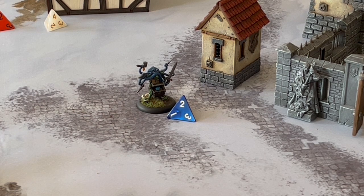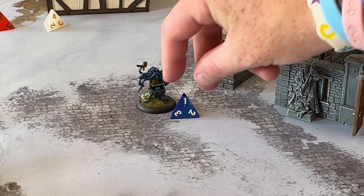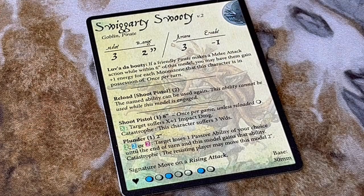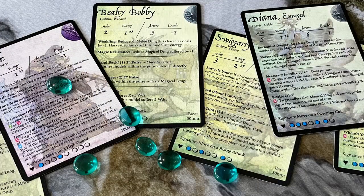If the character is in base contact with a moonstone and not currently engaged with an enemy, they can harvest it. The moonstones are represented by d4s scattered around the table — the topmost number of the d4 represents how far down the moonstone is buried. A character in base contact can spend one energy to reduce the depth by one; if the depth is already one, they spend one energy to collect the moonstone and place it on their character card. While a character has one or more moonstones, their jog actions are limited to just two inches. If a character must drop a moonstone, it is placed in base contact with a depth value of one.